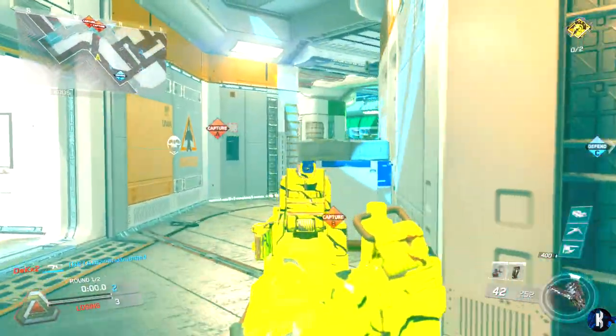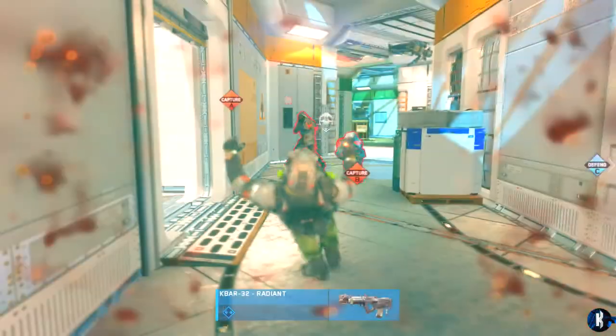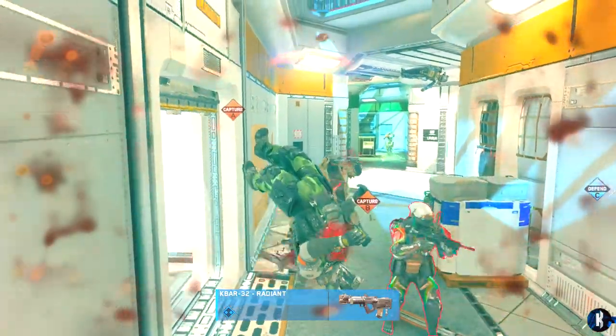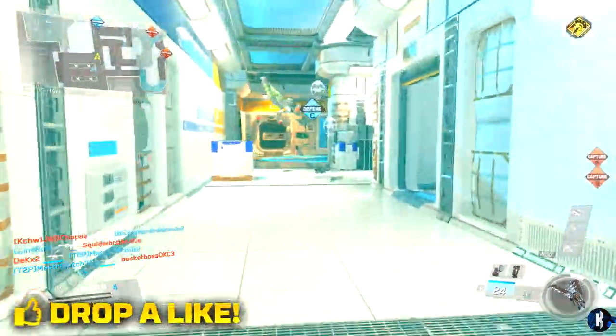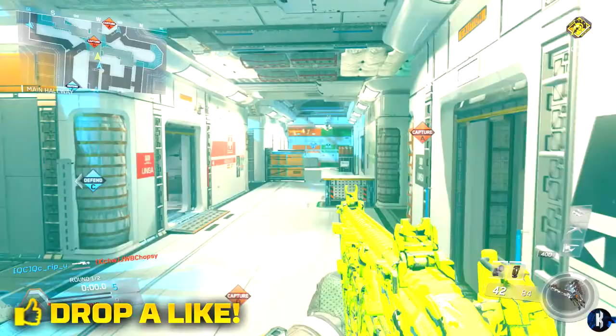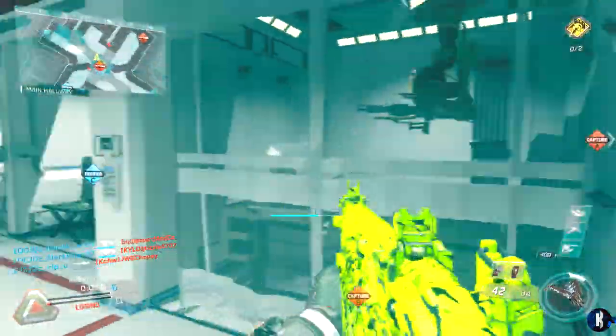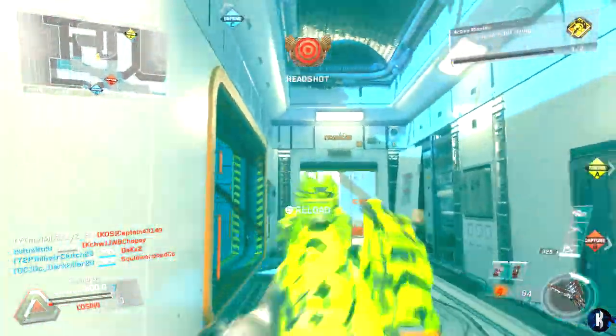Basically what the specialist does is when you use it, it'll just push you forward and you can control it — you can shove, you can kill people with it, and I think it's really cool. It can get you from one side of the map to the other like this. It's kind of like Overdrive, but instead of being able to shoot like with Overdrive, this one you literally have no gun and you're just running throughout the map.